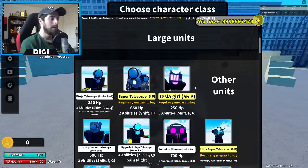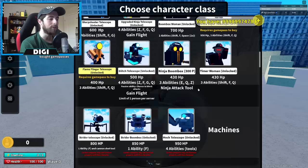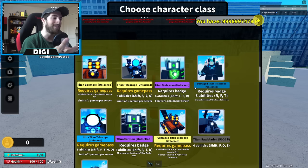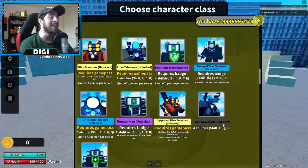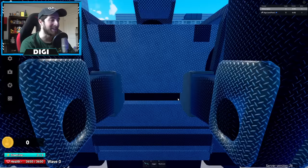I know Ninja Boombox is there but we've got other things to do — we've got better things, like the titans. We've got two titans, technically three, but we're gonna check out the two that are here today. The first one is Titan Saw Blade for 15,000 PP — that's a big BB — with four abilities: Shift, F, Q, and Z.